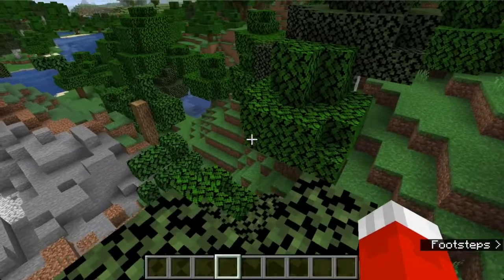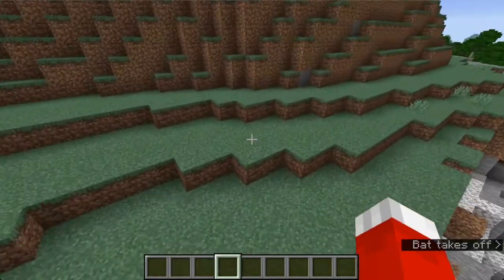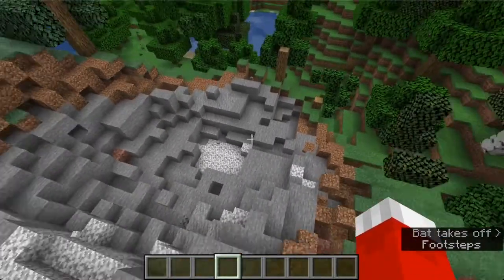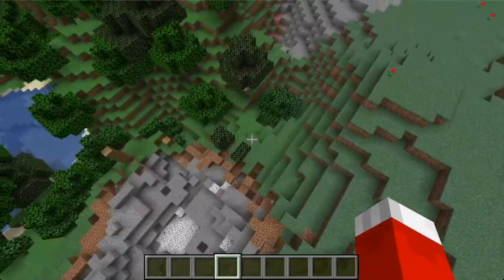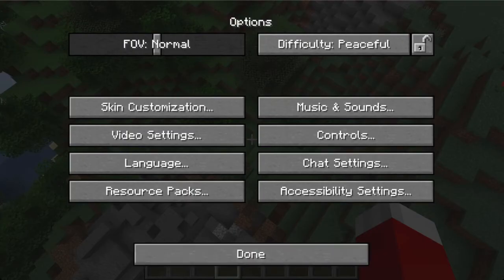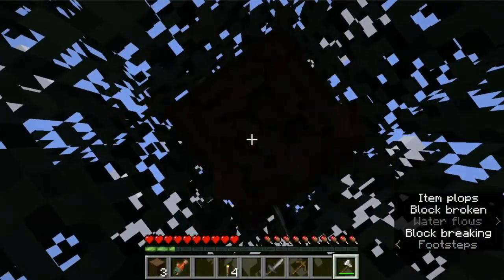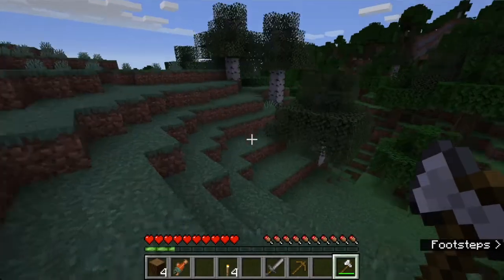Minecarts with TNT in them are really expensive — they're not something you want to waste, so you have to have a lot of iron, gunpowder, and sand. This one really does work with the explosion. Let me switch my graphics back to fancy so you can see — you can see right through it. It still kind of works but not as well. And this tree trap is finished; let's move on to the next one.